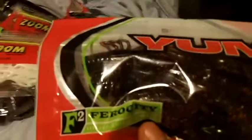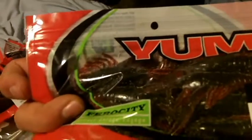Then I got some crawl bugs — about five packs because I needed some. These are in black neon, another pack of black neon, a pack of red shad green flake, and another pack of black neon. Black neon seems to be the best color of these so I stocked up on those.